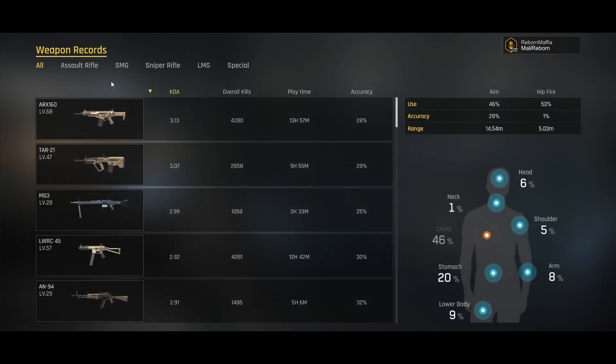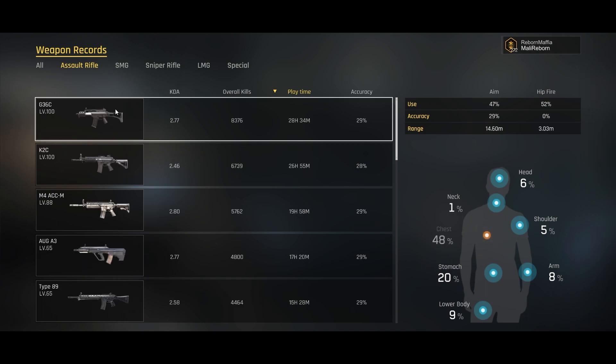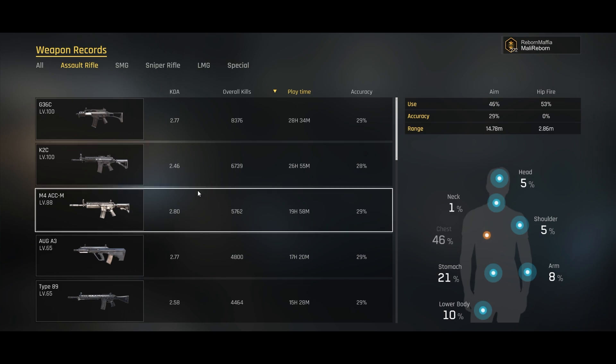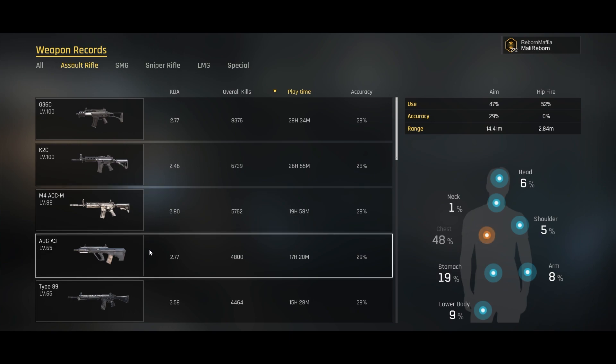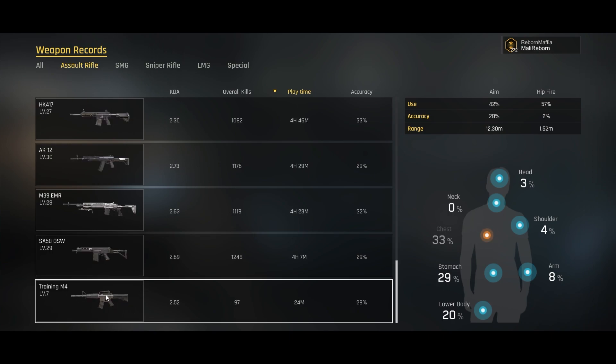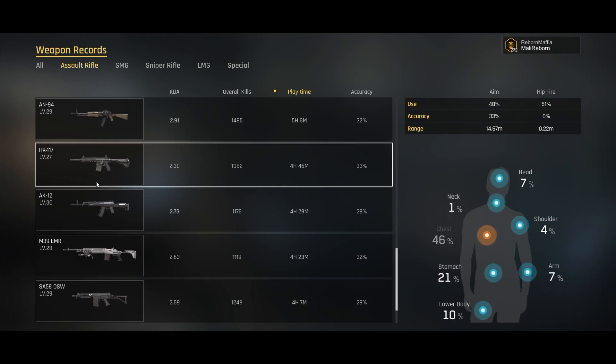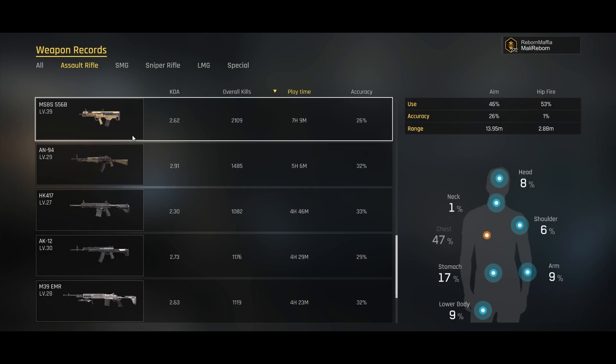For my most used weapons starting with assault rifles: the G36C with almost 30 hours, the K2C similarly — though I don't really use it much anymore — and the M4, which I showed off in my last video, and the AUG which I'm starting to use more with all the people using smokes. I just can't seem to get used to the OSW and EMR, though I do like the HK.